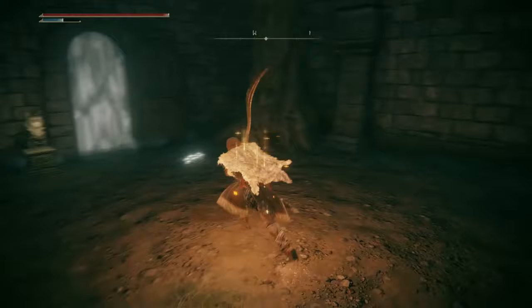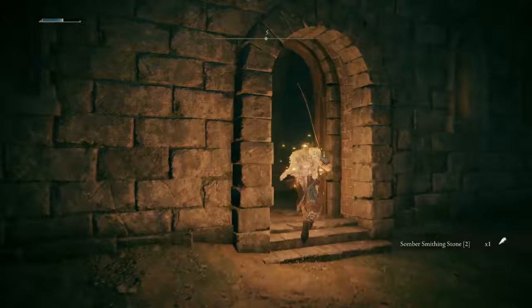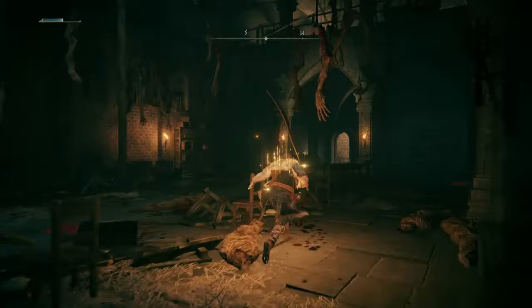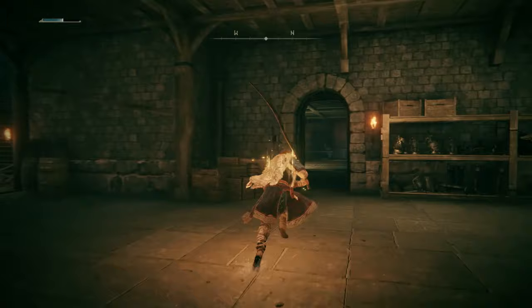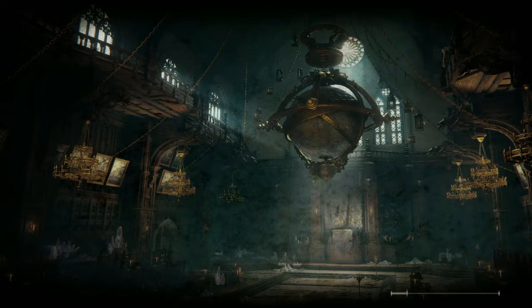That's exactly what we're going to do. I'm running out of time so let's grab this Somber Smithing Stone 2 to get it out of the way. Look at that portrait — that's Godfrey, the First Elden Lord. Right up there is progression. Now we're going to unlock the shortcut, take this elevator up, and here we are back at the grace. To wrap up the episode we're going to go to the Storm Hill Shack and give Rodrika the Chrysalid's Memento.